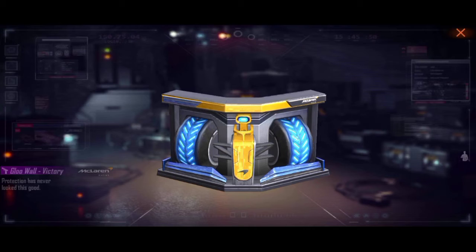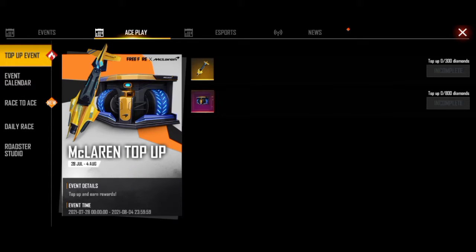Now, we are going to get a new surfboard and blue walls. We are going to get 200 diamond top-up and blue walls.